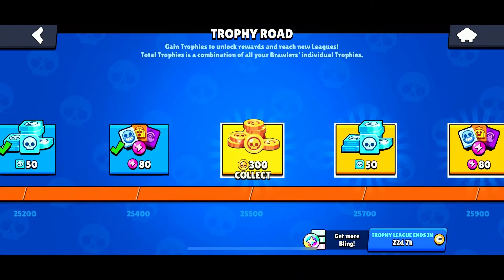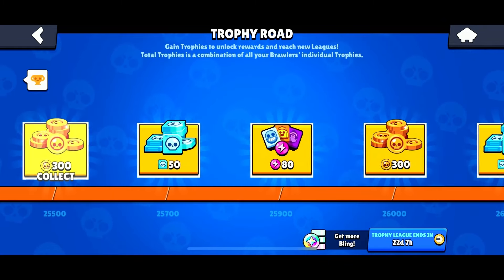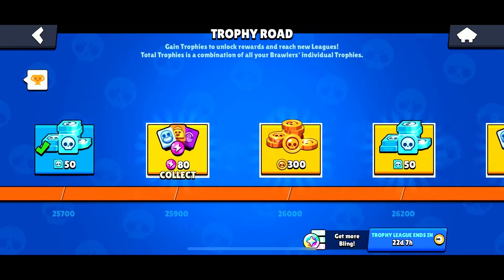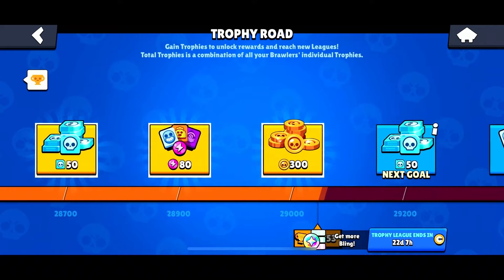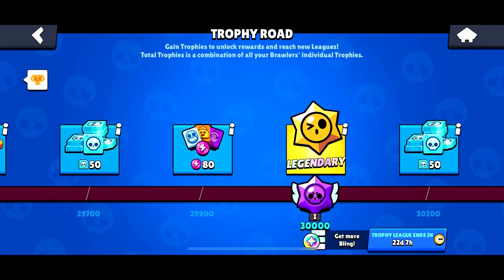The next way to earn credits is through the Trophy Road. Every 500 trophies you progress on the Trophy Road, you will be able to collect 50 credits. The Trophy Road goes all the way to 70,000 trophies, so you can earn a total of 7,000 credits for completing the Trophy Road from start to finish.